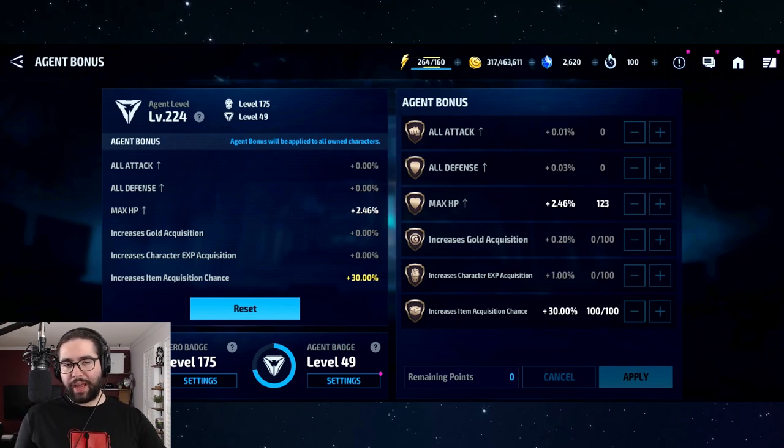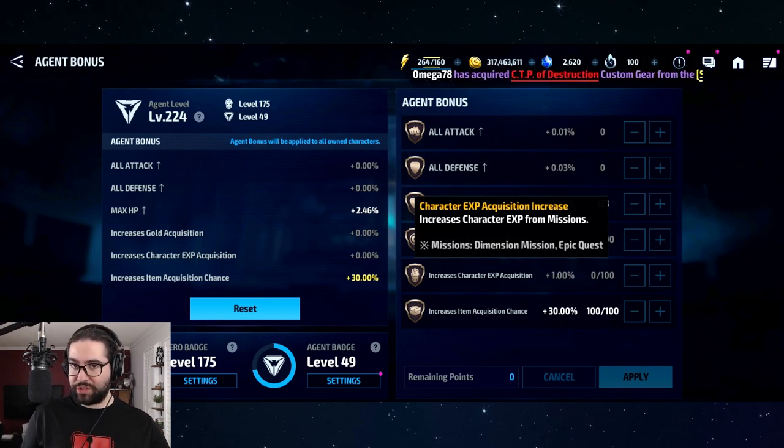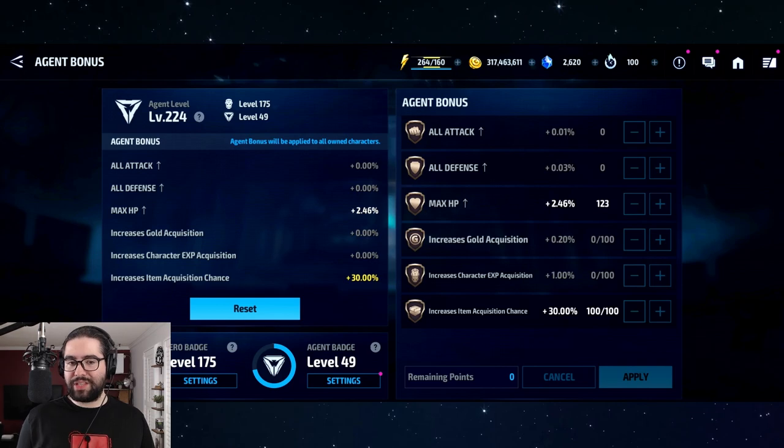People ask about once a week: how should I invest my agent points? The most important thing for new players in my opinion is increasing character XP acquisition, because level 5 XP chips are very hard to get. At the start, you're given lots of six-star characters all at level one, and you need them to level 60 ASAP, plus more characters to level 40 for co-op and level 50 for the crystals.